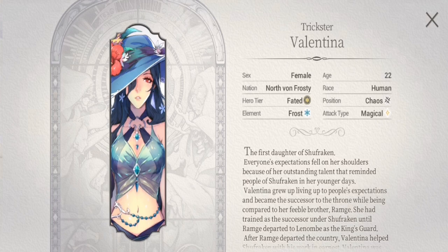So here we are at FC Valentina's hero profile. She's called the Trickster. Her nation is North One Frosty, she's the daughter of Shufraken, her element is Frost, her position is Chaos, and her attack type is Magical. She is also a Gold Fate Core, so she is really hard to get.